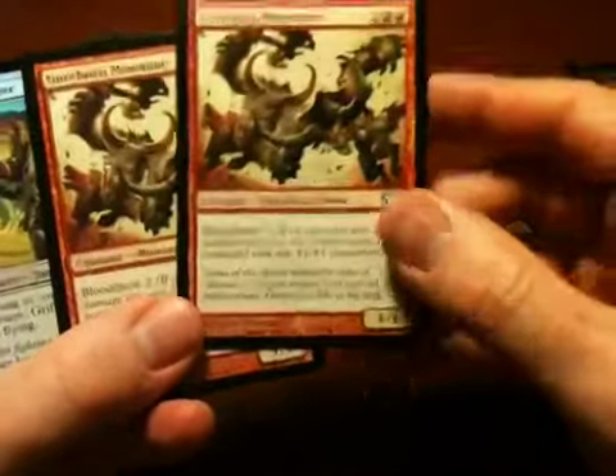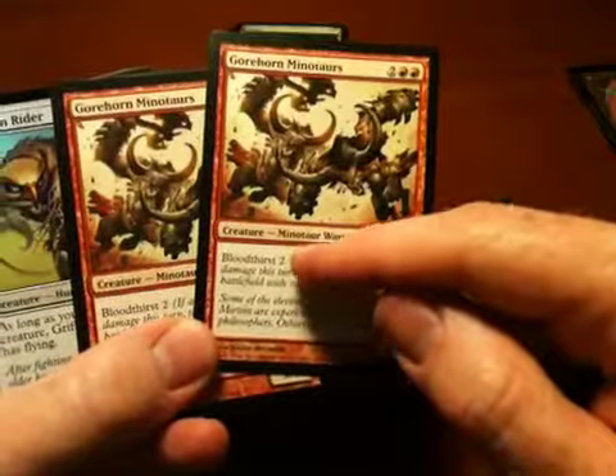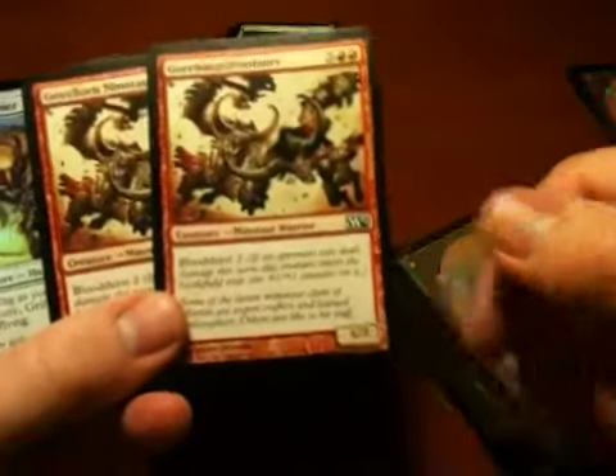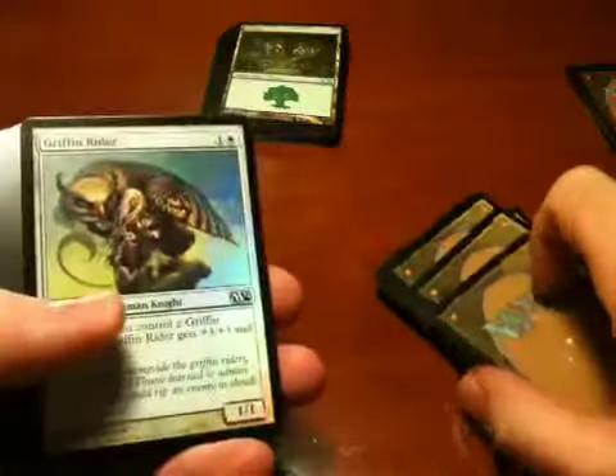Minotaurs with Bloodthirst. I'm starting to think that's a little overused ability in this set — it seems like every other card I look at has Bloodthirst. It's just a big mean creature.